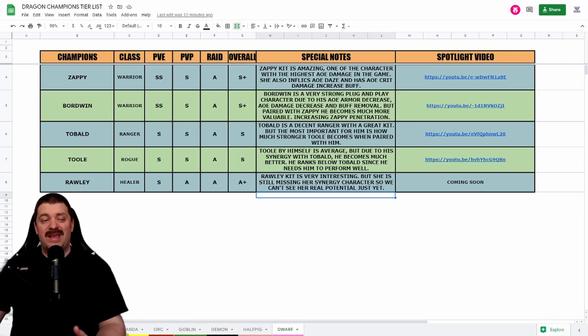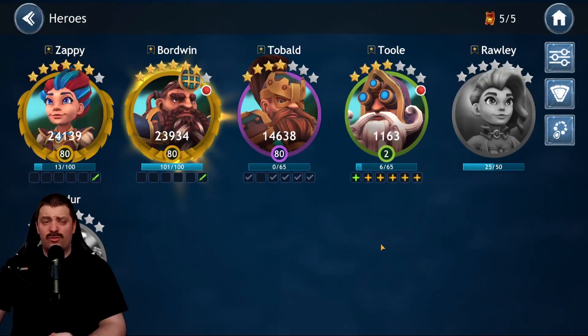Next we have Toeball. Toeball is a Ranger who gets S in PvE and PvP, and A in Raid, with an overall ranking of S. Toeball is a decent ranger with a great kit, but most importantly, he's valuable for how much stronger he makes Tool when paired with him. He has great synergy abilities with Tool — through accuracy and penetration increases — and has decent damage too.